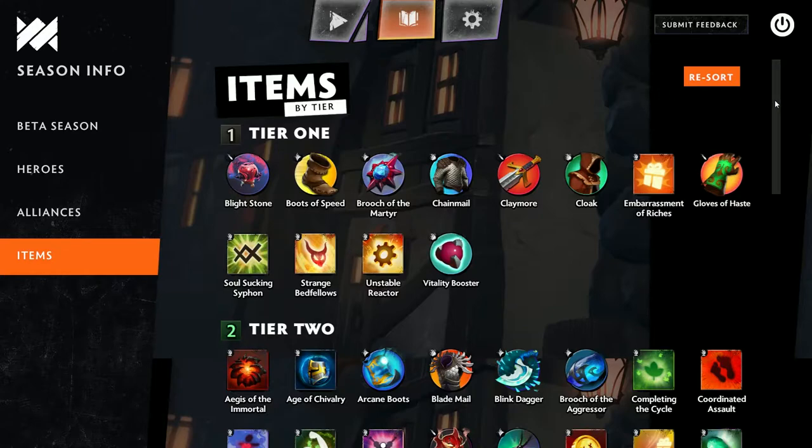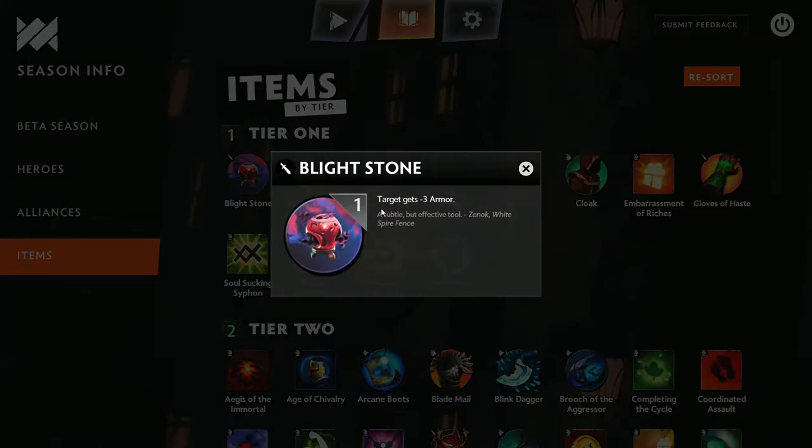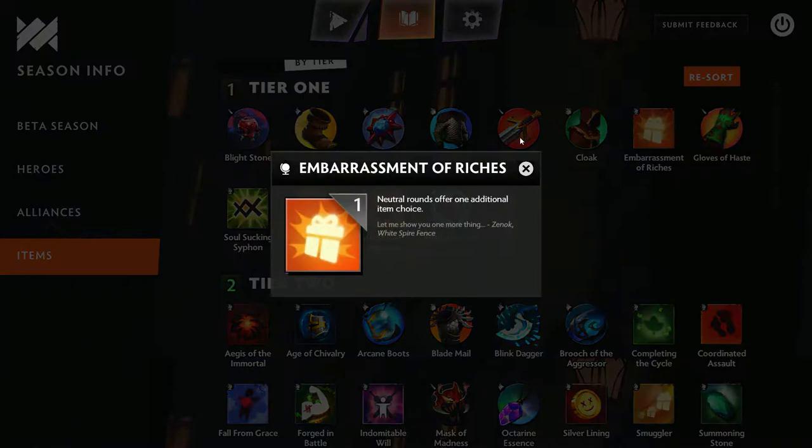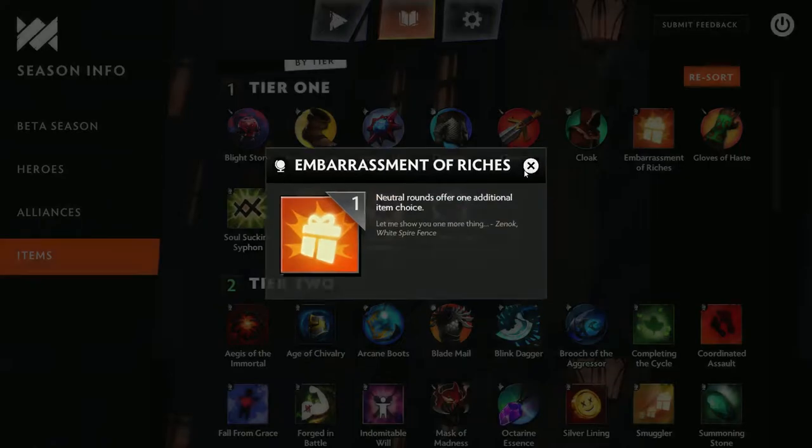There are two types of items: equippable items that you can put on each hero, and passive items which are global. Note that passive items are in Dota Underlords only — Dota Auto Chess and probably Teamfight Tactics will have equippable items only.